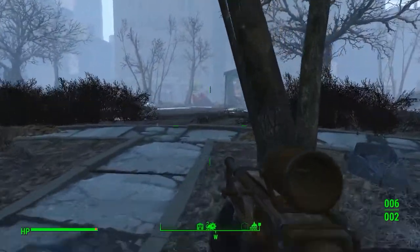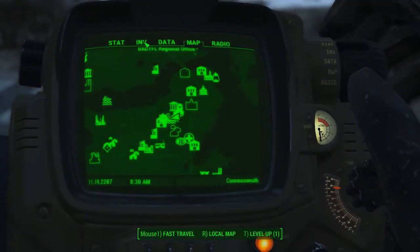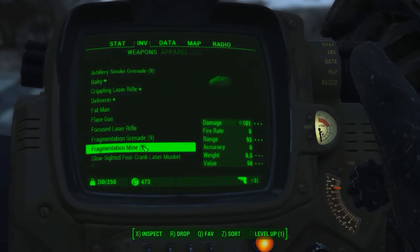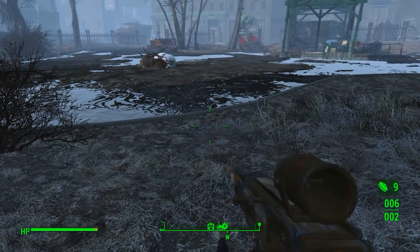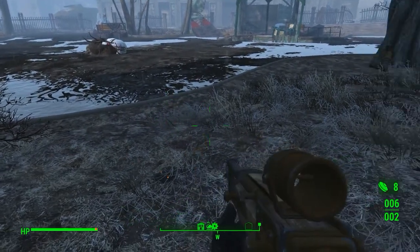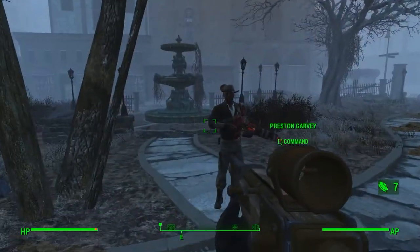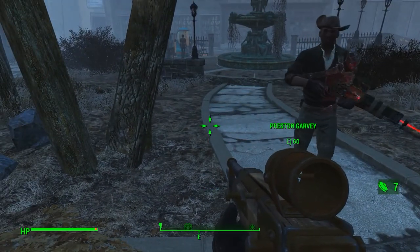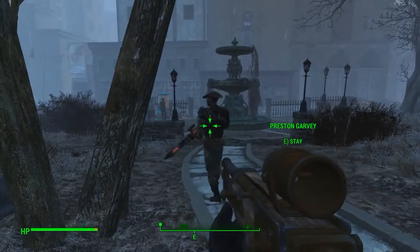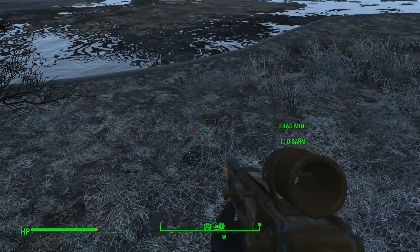I'm pretty sure the Swan comes out this way — Swan's Pond. We are going to equip frag mines and hopefully this does the trick. Preston, you go there. Wait there. I'll stand ready. Good boy. I don't want him getting in the way of the mines or running into them.